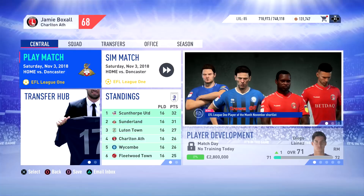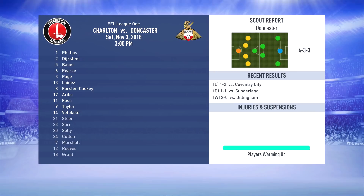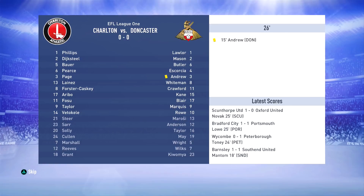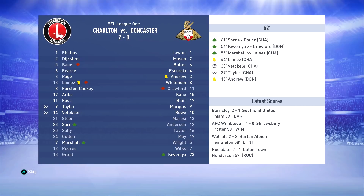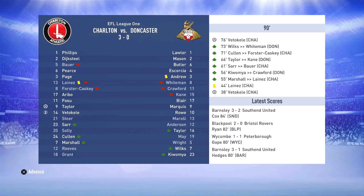An EFL League One fixture against Doncaster Rovers is the opening game of November — let's sim this one at the Valley. We've stuck with our pretty much strongest lineup; Aribo comes back in, as does Patrick Bauer. Grant just can't manage to worm his way back in due to the form of Taylor and Vettichelli. Lyle Taylor puts us 1-0 up in the 27th minute, and then Vettichelli also scores to make it 2-0. With Vettichelli getting a brace, we've pretty much thrashed Doncaster Rovers 3-0.